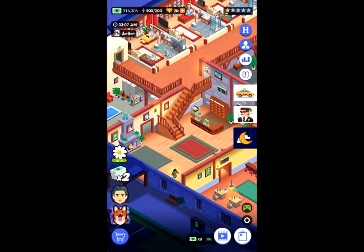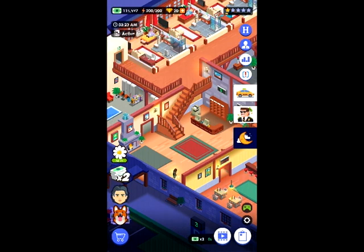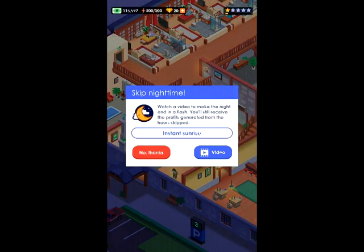Starting with the top left: we have the money I have, the amount of power I have versus the max power I can have — I'm at max right now — and the amount of diamonds I have, which is 20. It also tells us the time and the activity of my workers. Click on the time and it shows when workers are starting. There's also a little moon icon — click it to watch an ad and get instant sunrise.